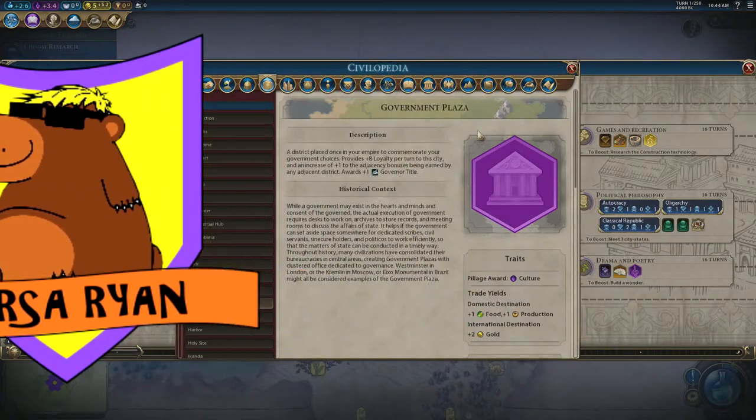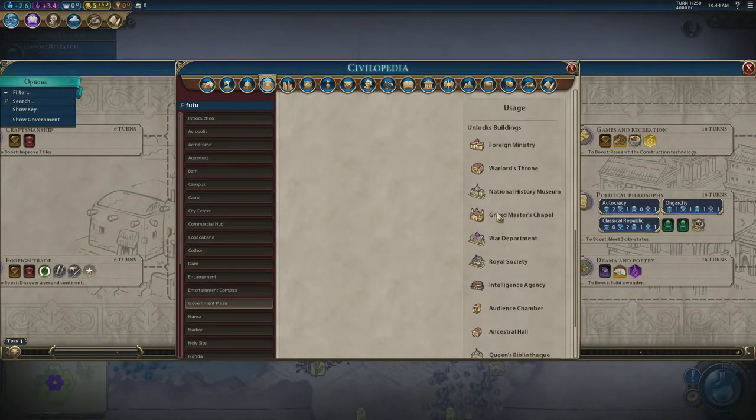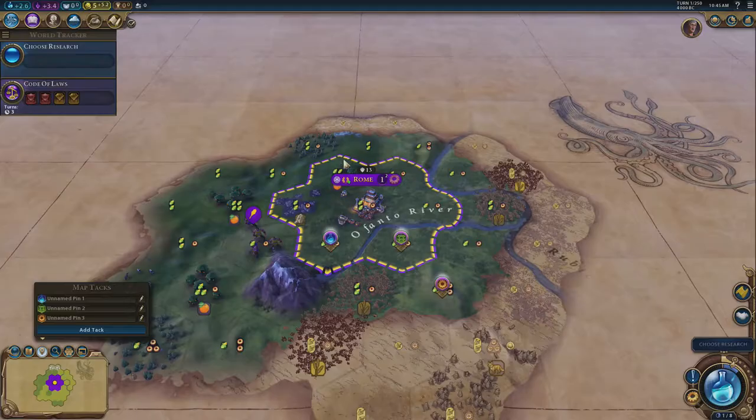Government plazas are also up there as the most important. You can only build one and typically you build this in your capital. The number one thing about government plazas is improving yield adjacency — every building next to a government plaza gets plus one of whatever its adjacency is. It improves science, culture, and production. It also unlocks important buildings later like the ancestral hall, intelligence agency, and royal society.